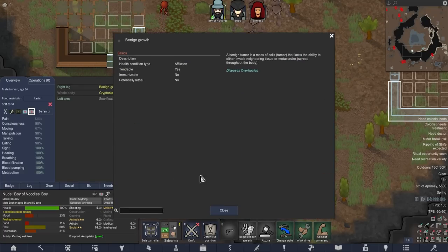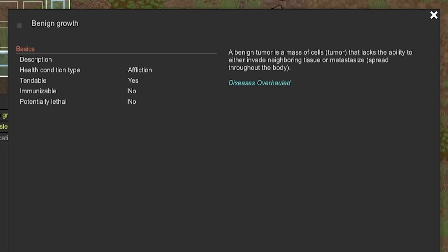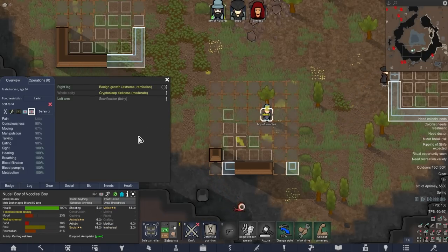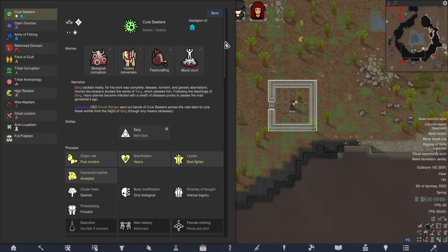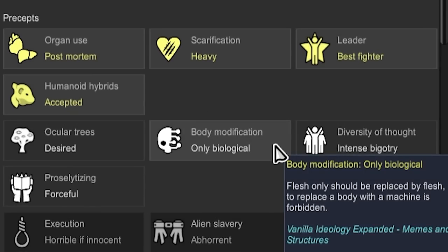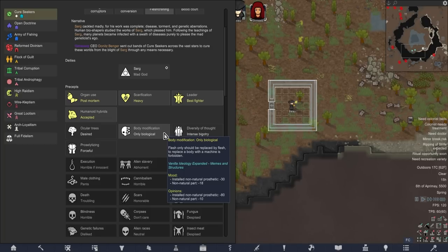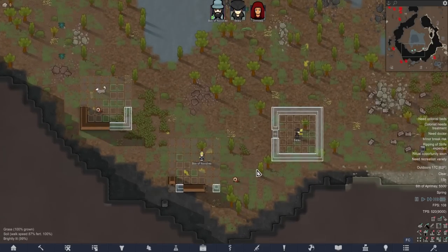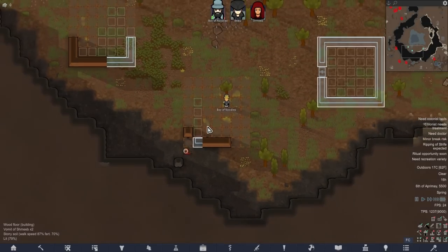What about the benign growth - are we going to need to diagnose that? They lack the ability to invade neighboring tissues or metastasize. Tendable? Yes. We'll see if we can do something about that later - we could just lop his leg off and grow him a new one eventually. One of the restrictions of the ideal legend is we are only allowed to use biological organs - things that I assume we grow using Vanilla Genetics Expanded. But more importantly, we can fleshcraft ourselves some new organs, which would be quite handy given our guy's already got a bit of a gammy leg.